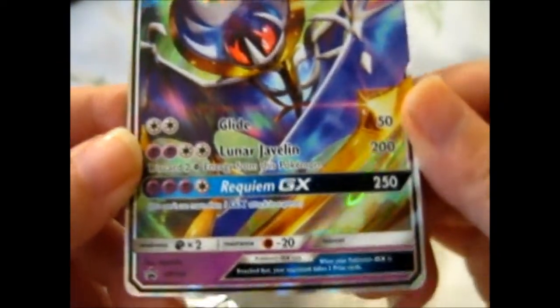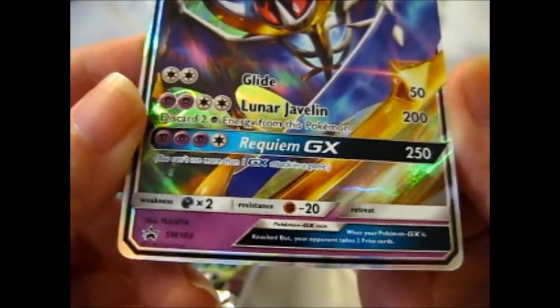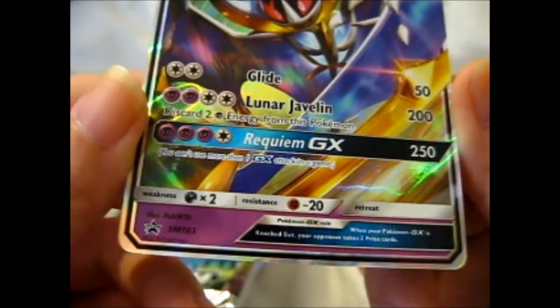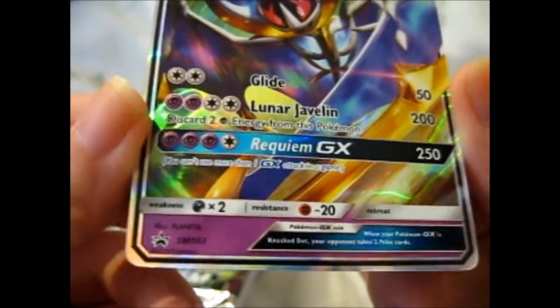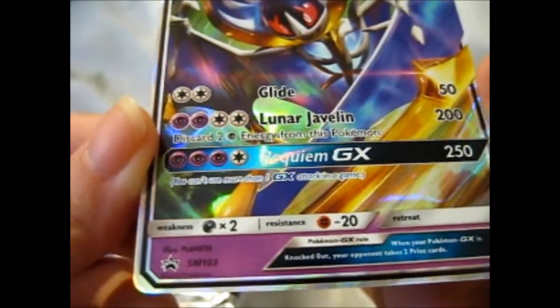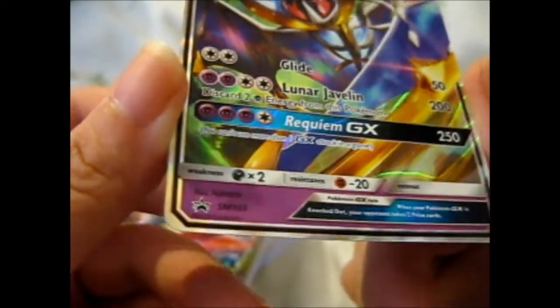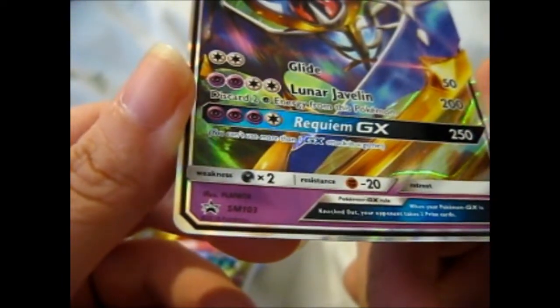So here we have Glide Lunar Javelin — that was pretty cool — and Requiem GX. There's no real scripture on that, it's just 250 damage. Sweet. And this is Blaster Promo SM103.